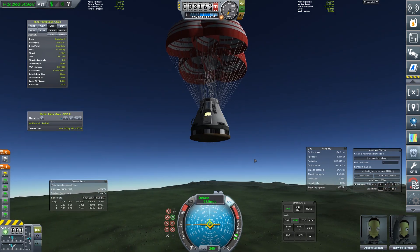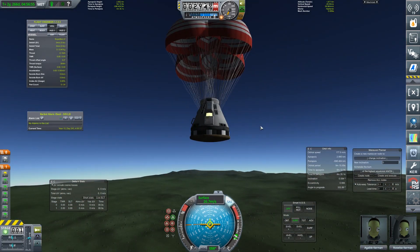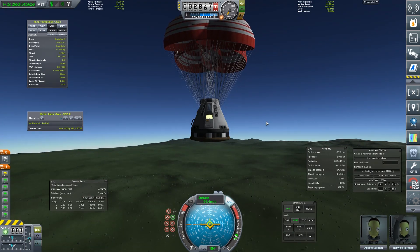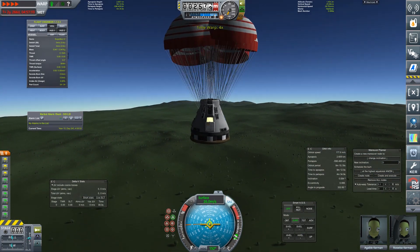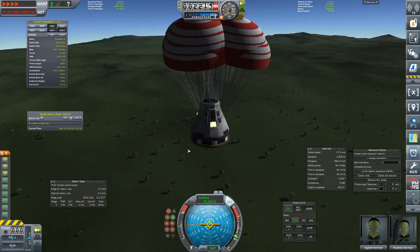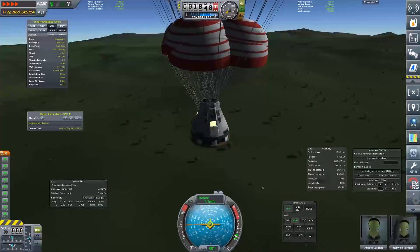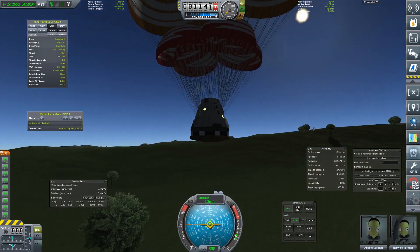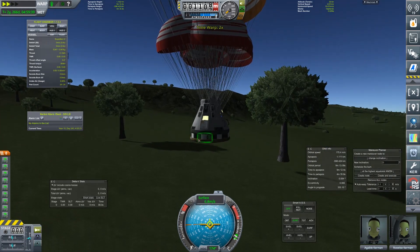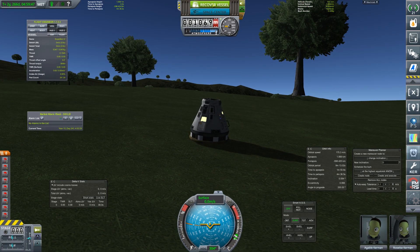Speed is dropping to 28 m/s. Let's also drop the larger backup parachutes to make sure this thing slows down. Turning SAS off — we don't need that any longer. It's going to come down to 7.2 m/s. I'm happy to leave the heat shield on at that point. In we come after a long, long trip for our final landing — just around some trees. There we go. Recover the vessel.